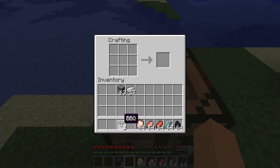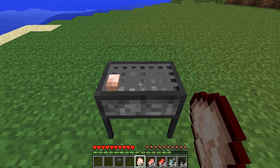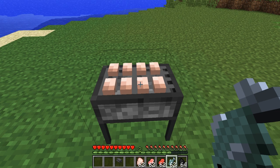Let's go over here and place this thing on the ground and show you how it works. Right-click to place it — there we go. To put food on the grill, make sure it's uncooked, and just right-click to put it on there. Let's put some chicken, some pork, some beef, and some fish. It's loaded up and takes a max of eight pieces of food.